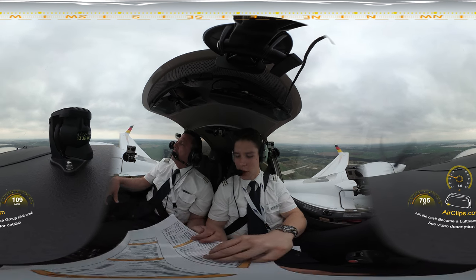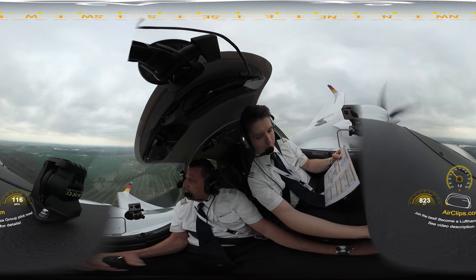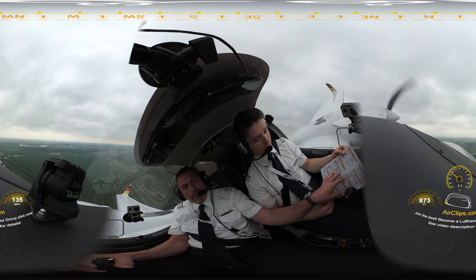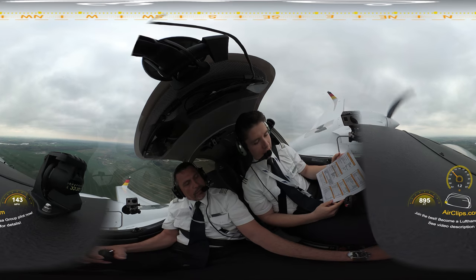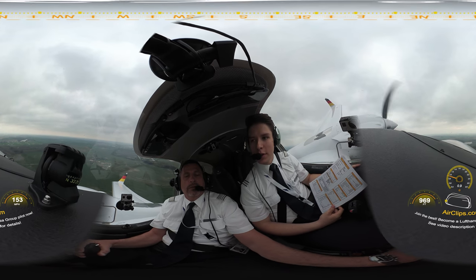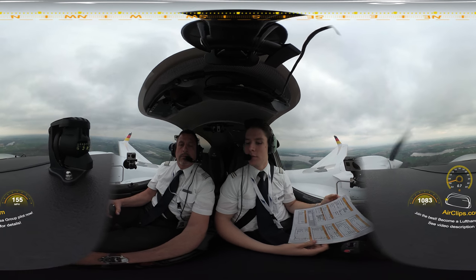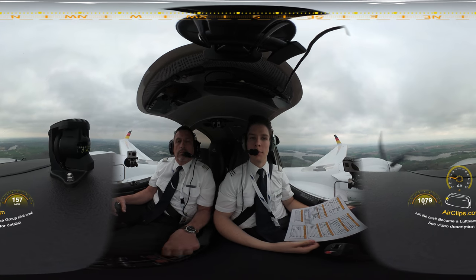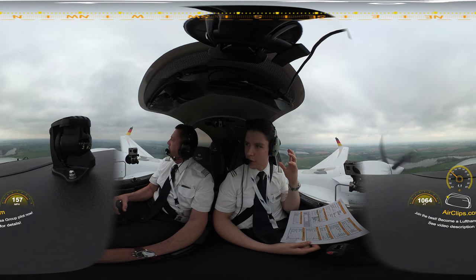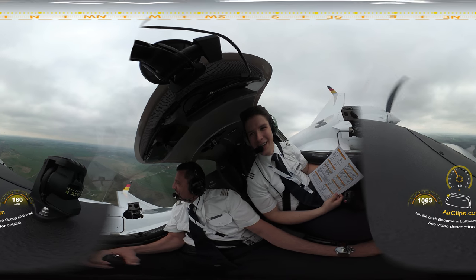I'm going to hand you the checklist. After takeoff items checklist — after takeoff gear: up, flaps: up, alternate air: closed. After takeoff checklist completed. Approach briefing, Captain — what are we doing? We'll stay here in Aga, do a full stop this time. Flap setting — I would suggest landing again, which brings us to a V-ref of 86. Since this is a full stop, make it a good landing. As always, yes. Weather stays the same.